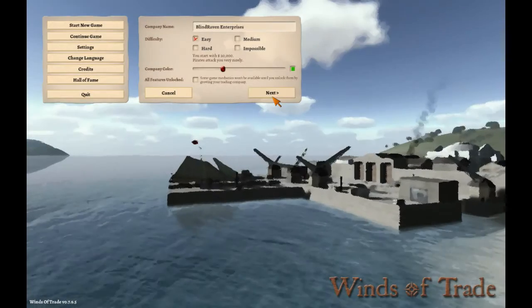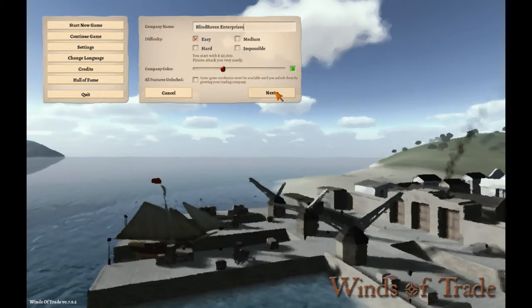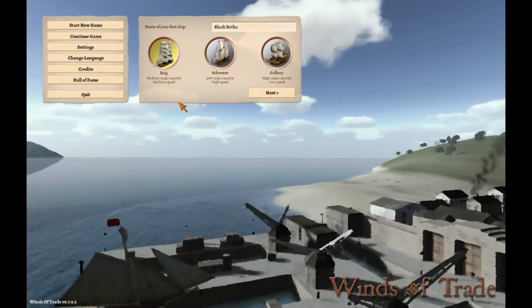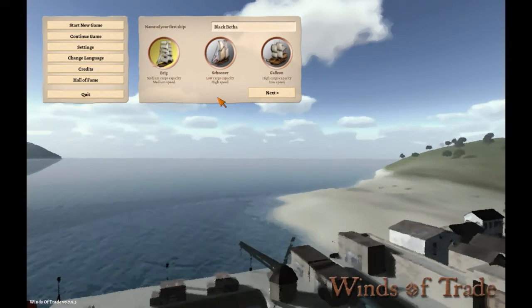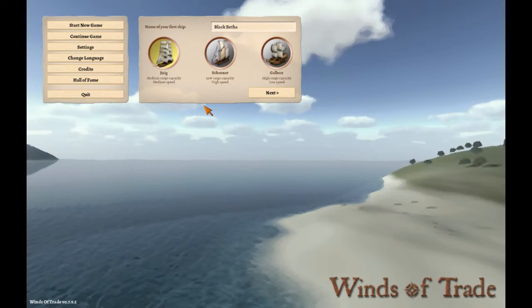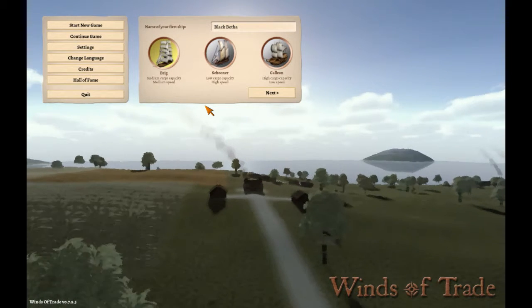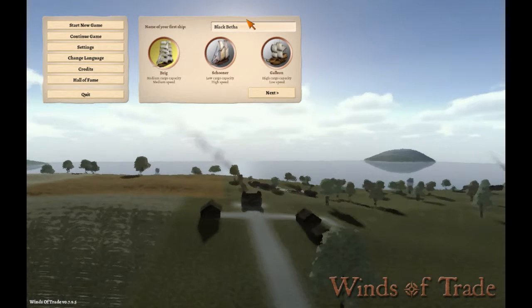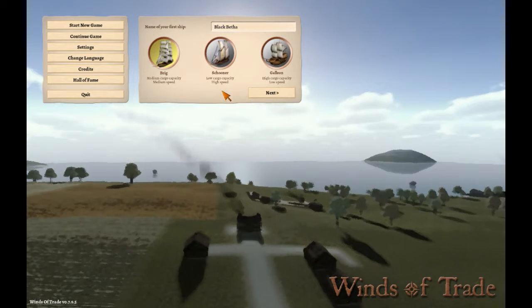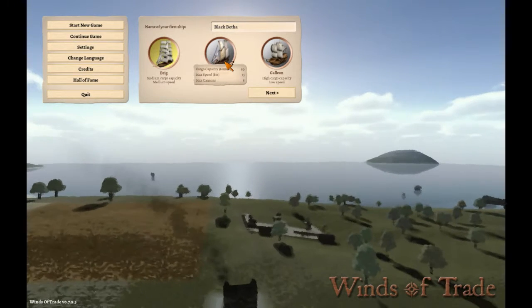I'm checking out this game, Winds of Trade. I'm gonna be Blind Raven Enterprises. Oh my first ship — the Black Betha! That's wonderful. That's a Song of Ice and Fire reference right there. Black Betha, of course, is the ship belonging to Sir Davos Seaworth, as I recall.